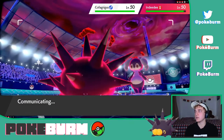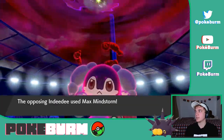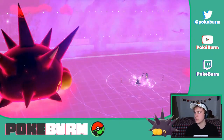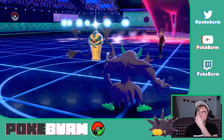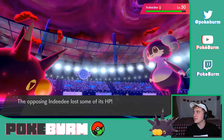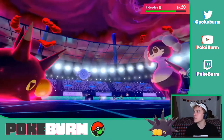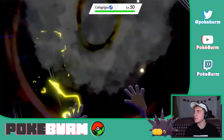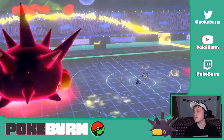We could go for Max Lightning into Cofagrigus again, and Spirit Break the Indeedee to lower its special attack. I'll bet Cofagrigus goes for Will-O-Wisp on Pincurchin. Max Mindstorm into Pincurchin — it's gonna knock us just below half. We get a little bit of Leftovers recovery. That just popped a Psychic Seed on Cofagrigus. Spirit Break lowers the special attack. We reset the Electric Terrain — that's what I wanted.